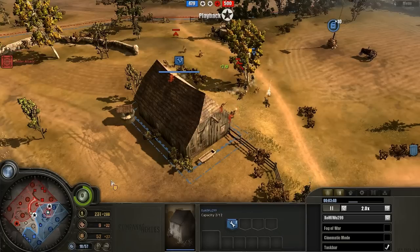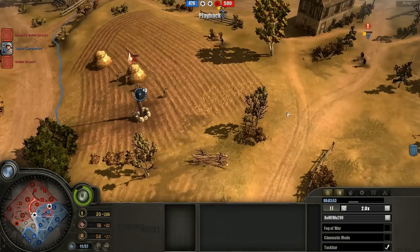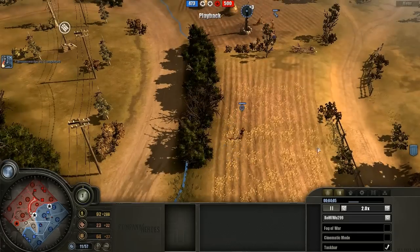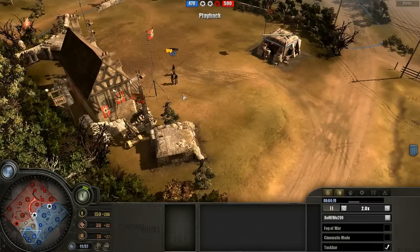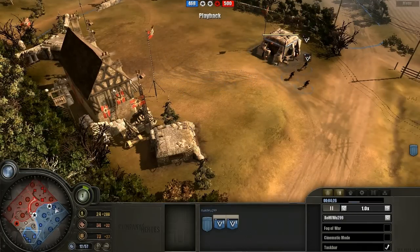Getting the game going a bit more. We see this Volks squad being focused down and retreating at low health — same with the other one, retreating very low. The Sniper does hit the field just in time to save these two Volks squads, but that's a fairly serious manpower drain, especially when you really need that third tier-one unit — the MG — in order to make this build effective.